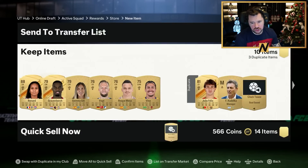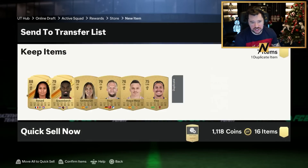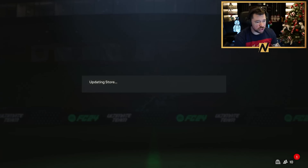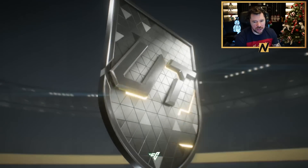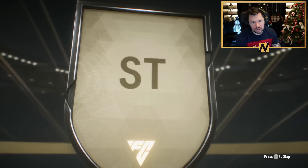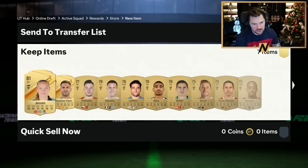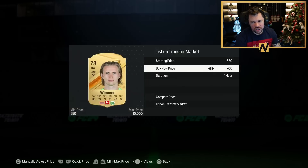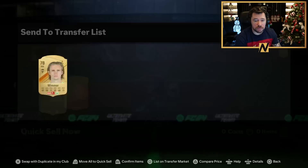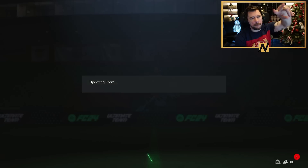I'm working towards Ruud van Nistelrooy as well, so that 20k card I now don't have to buy — delightful. We also get a Premium Gold Players pack. I was hoping it was going to be Hegerberg or Haaland — it wasn't, it was Jensen. Never mind. I really thought I was going to walk out there. That is going to be it for today — if you did enjoy, be sure to leave a like, comment, subscribe to the channel. For now, guys, I'm out — peace.